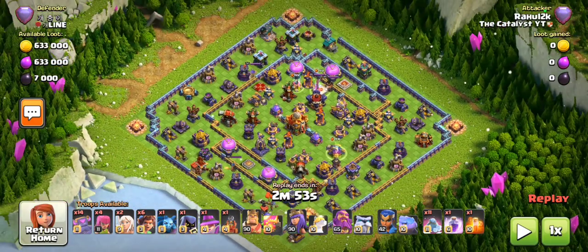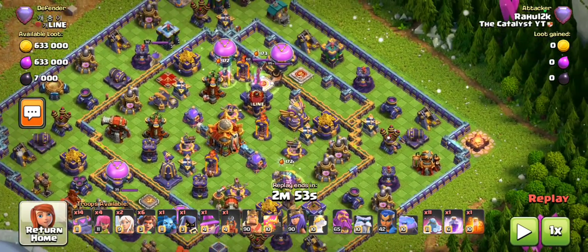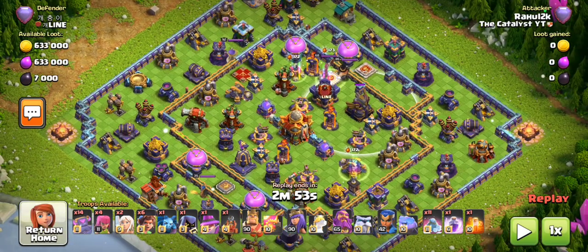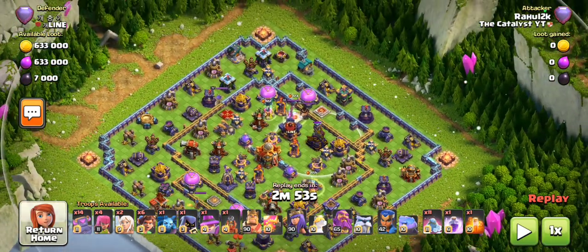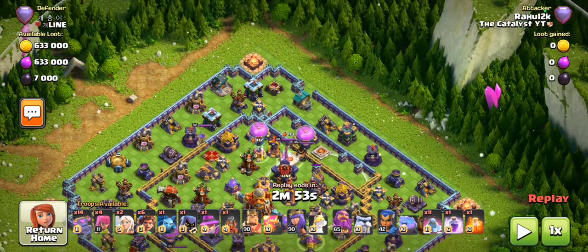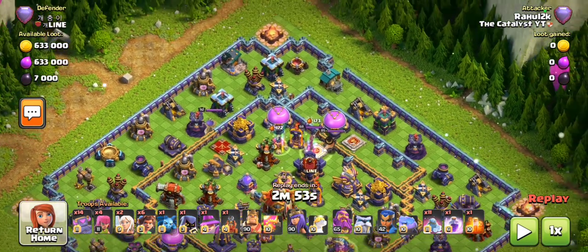I'm going to zoom out so we can have a look at this base. It's a very spread out — I'll just call it an anti-two style setup. It's not entirely symmetrical; the setup around the town hall is kind of weirdly spread out, especially how the eagle is off to the side. One thing we definitely want to do is try to prioritize the eagle as much as possible on most bases.